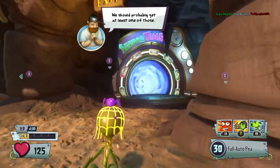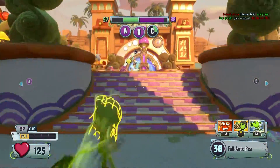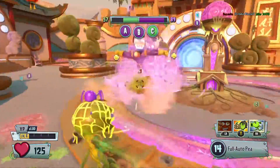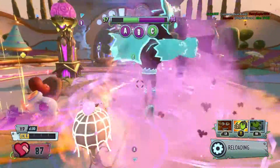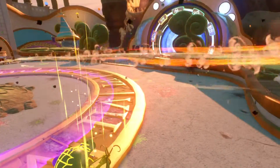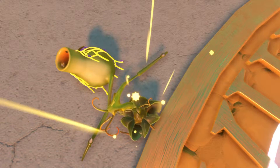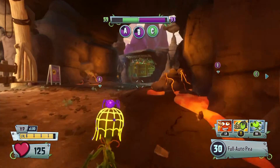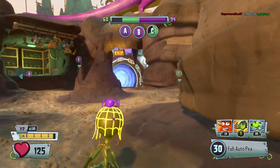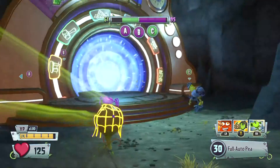At number 4 we have the Commando Peashooter. The Commando Peashooter is just like a machine gun — he does less damage individually but can shoot really fast. So at number 4 we have the Commando Peashooter.